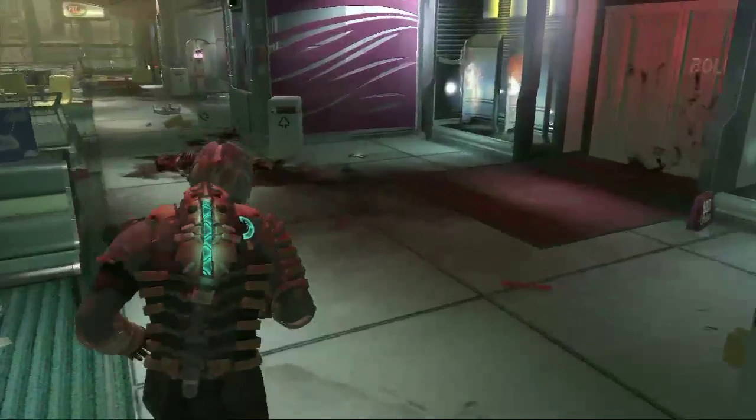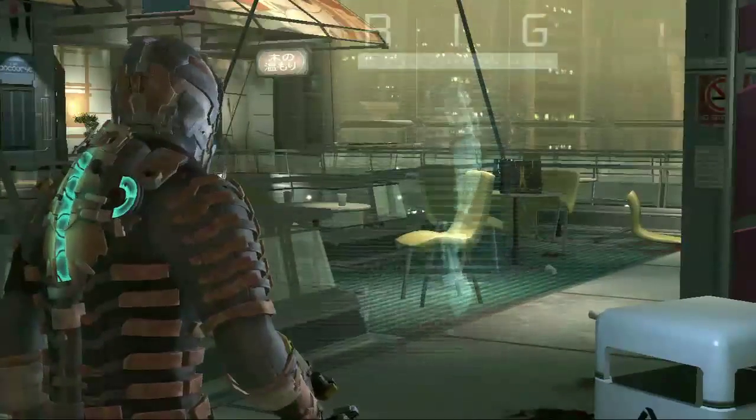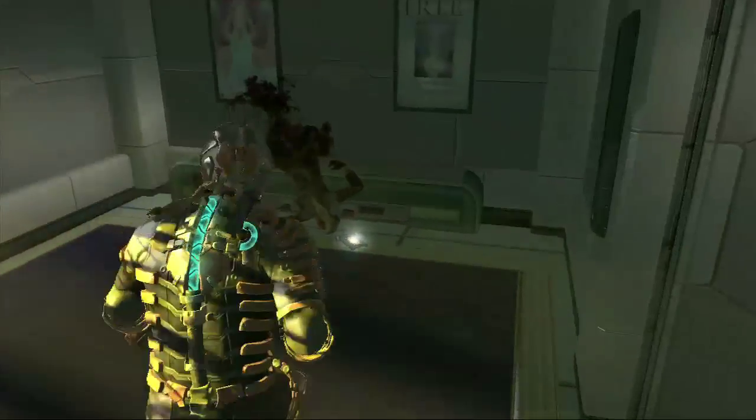So right behind there is a schematic, and then over here — this is in the concourse — this is after you deal with a pack for the first time. In front of this hair salon is our first log of this area. What's the log about? I forget, I think it's about hairstyles — no, not really.